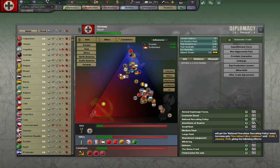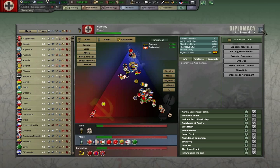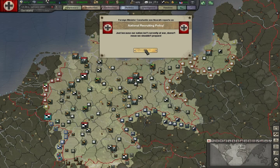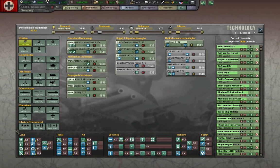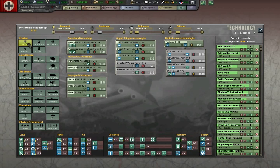For national recruiting policy, we're going with the balanced approach again. Since just before the new year we improved our educational capabilities, and now we're into 1937, so we can start researching 1938 technologies without major penalties.